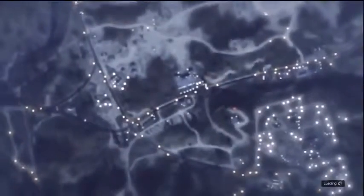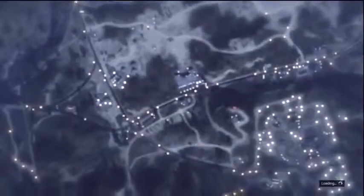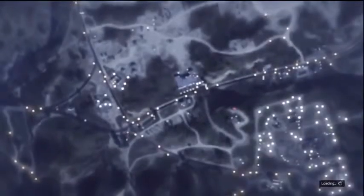So go back in and rob it, come back out, press the start menu, go to the Xbox or PlayStation Store tab, wait for it to fully load, exit out, and rinse and repeat. It's that simple, guys.